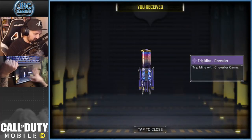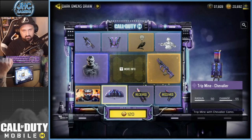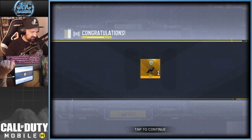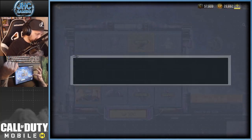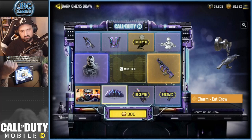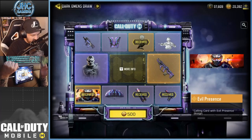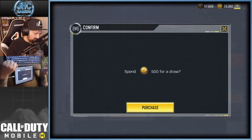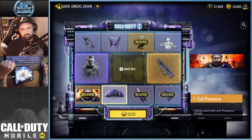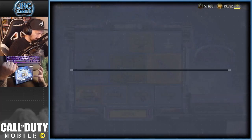120 card points — boom, the charm. The name is 'Eat Crow' — nice. Let's keep going, 300 for the next one, and that's the calling card 'Evil Presence.' Usually these cards are animated, and it looks like crows and flying birds in the background — really cool, goes with the whole theme. 500 next — parachute Chevalier, same design as the pistol, nice stuff. 800 next.